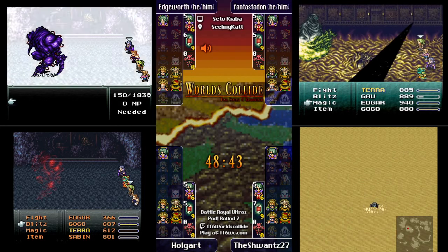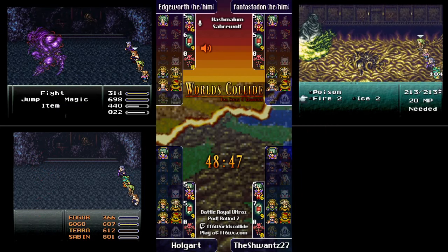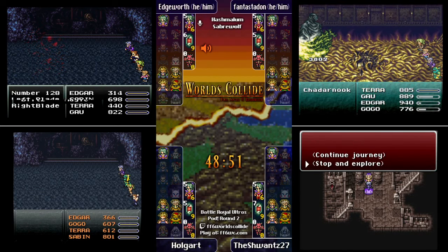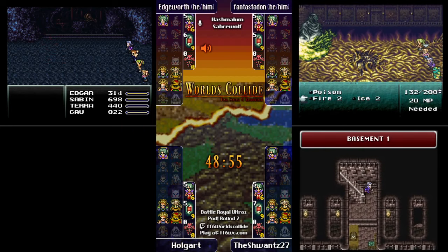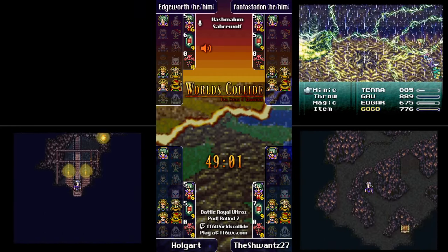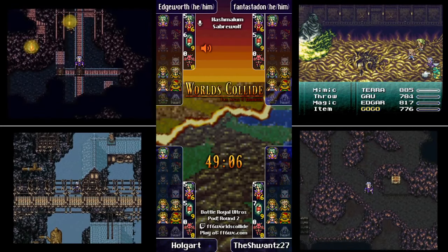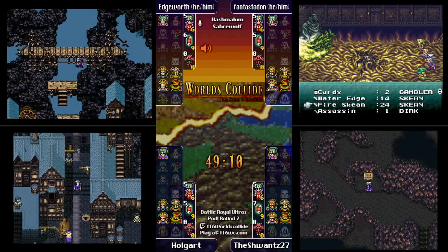There's a second Thunder Shield in the right-side store in the castle — actually two Thunder Shields. We have all the elemental spells at least at level two. If we can find Merton on an esper, we'll be golden. We have damage for sure, but we don't have great negation of status effects or easy ways to get through Kefka's final forms.